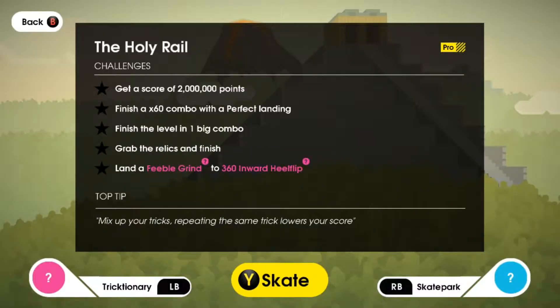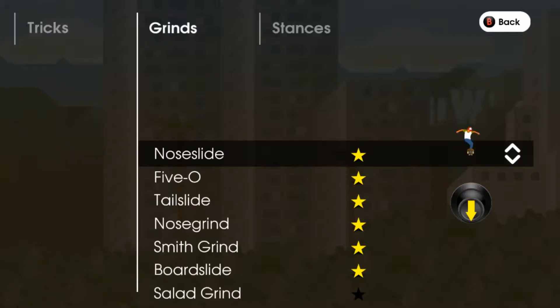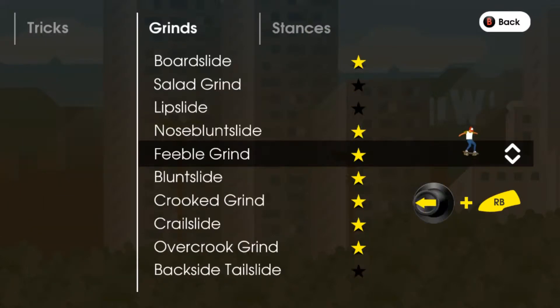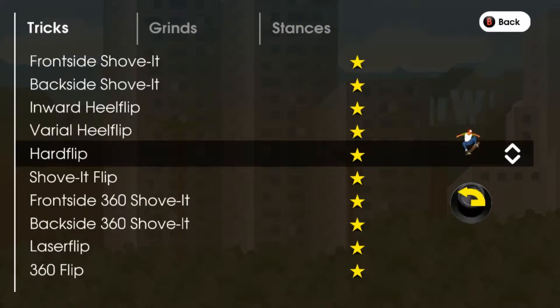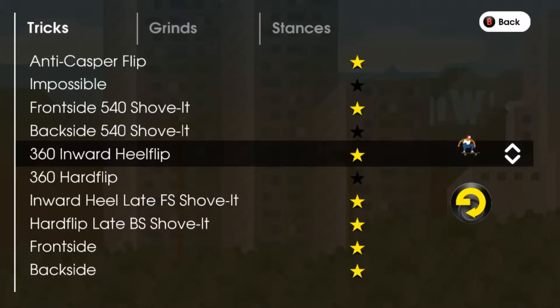We are going to take a look at it. We need a score of 2 million points, a times 60 combo. We need to finish in a single combo and we need to grab relics and land a feeble grind to 360 inward heel flip. A feeble grind is left plus the right bumper. And the 360 inward heel flip is a 3 quarter circle clockwise — or rather a 270 degree clockwise circle.